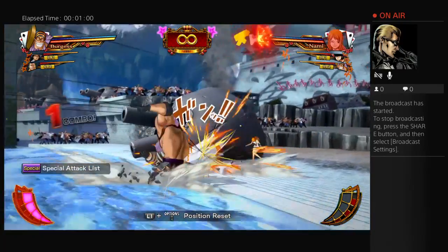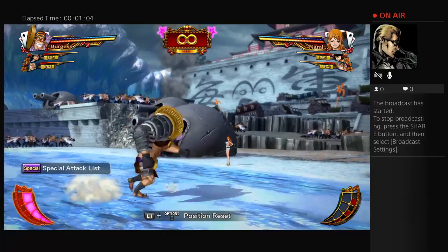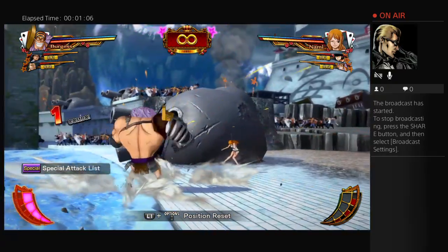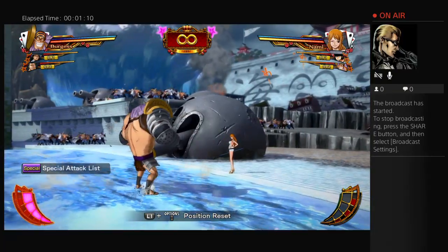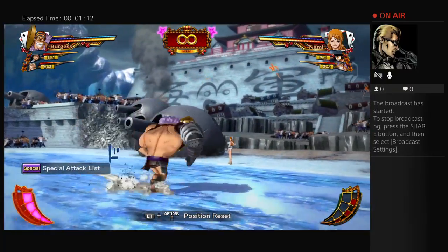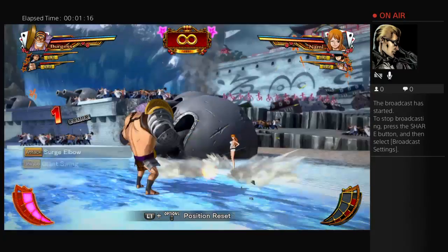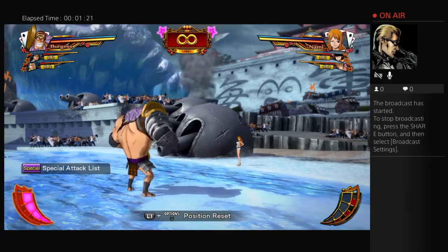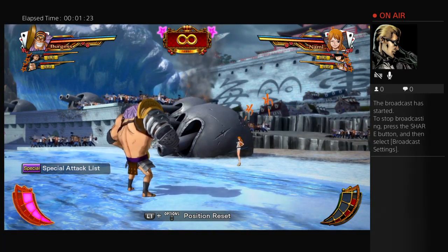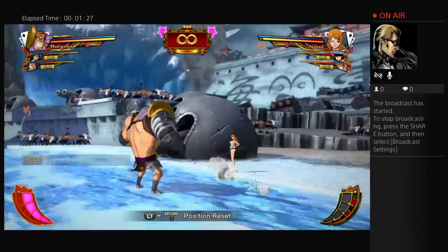His dash attack reaches pretty damn far, because his hitbox is actually the whiff of his hand, which extends really far. Even then, that barely hit. It hits really far — if he's within this range, just kind of check him with your guard, tap it, or maybe hold it for a couple seconds then walk away.